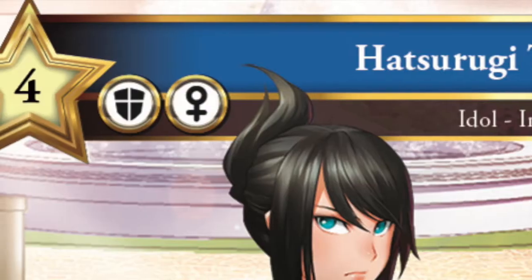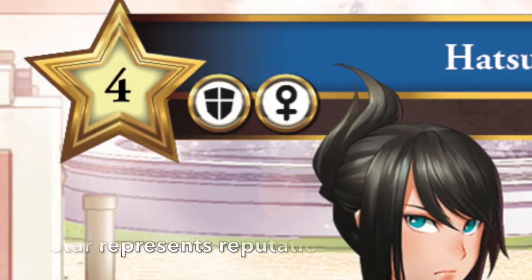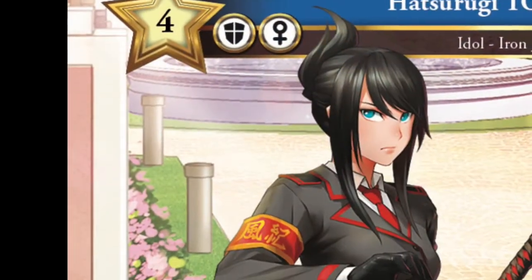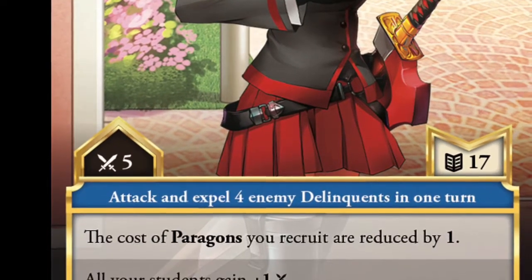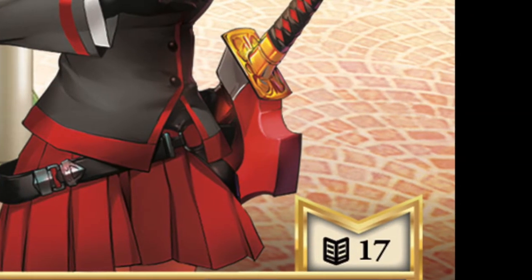The two rings next to the idol's gold star symbolize the character's gender and club. The gold star represents the amount of reputation gained each turn. The bottom left symbol shows how hard your idol fights, and the bottom right symbol shows the merit — when this amount reaches zero, you will be expelled.